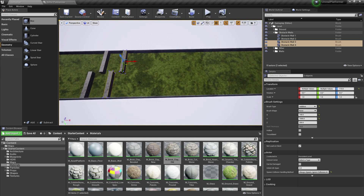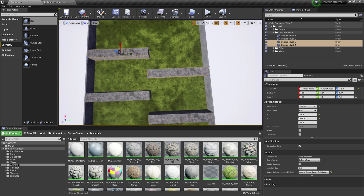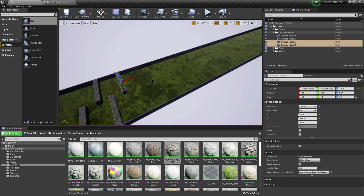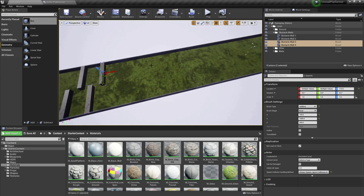We're going to place a few more obstacle sets. Your assignment is to position two more pairs — make them a little randomized, maybe a bit larger, so it's more challenging for the player to pass through. If something was not clear, ask in the comments and I will answer and try to help you out. Finish placing these obstacle walls and in the next video, I will have them set up. See you in the next video!